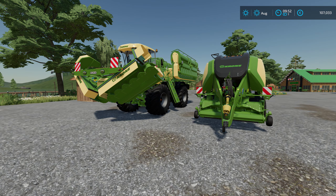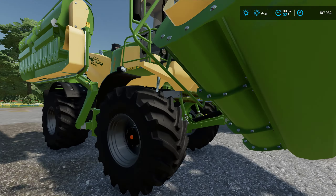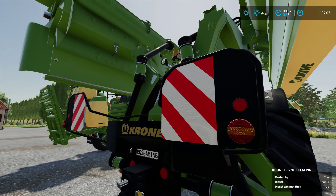We can just go over this way. We'll zoom over. Hey buddy, you take care of us? Yeah, you did, you little stinker. Nice. So this is what we're going to be using for getting our grass bales up to snuff. We've got the Krone Big M — I think this is the 550, the big one.